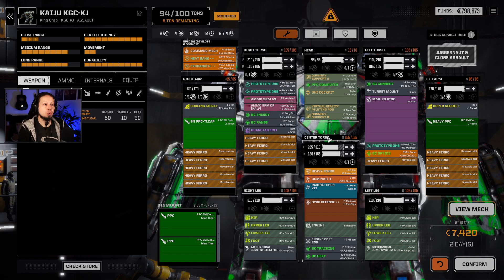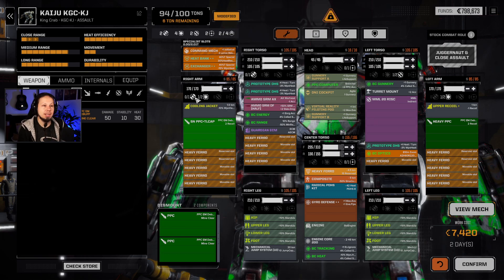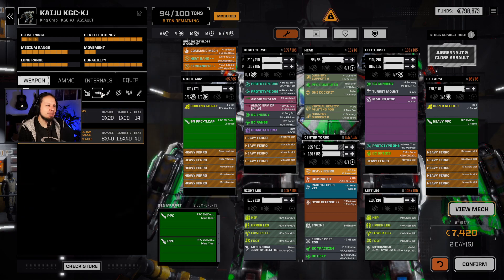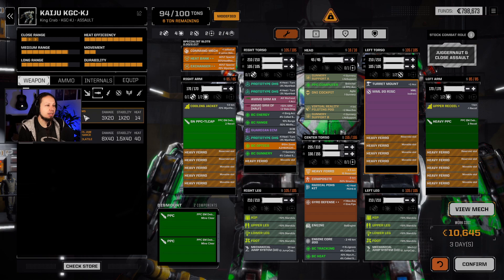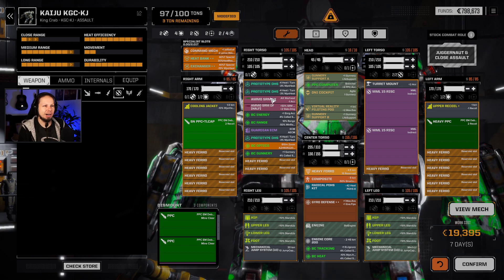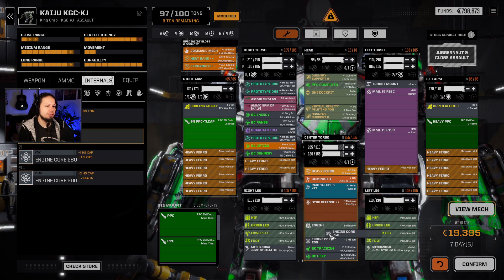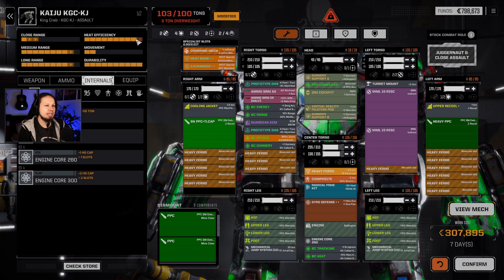The big problem: if we fire all weapons we'll have a heat issue. But this weapon brings two shots, so I could take the two regular PPCs out and save weight and heat for the same damage — amazing. What do we do for additional weapons? We have two ballistic hardpoints and two energy hardpoints. Maybe a plasma cannon? No, they don't count as PPCs. There's also one more missile hardpoint. Do we have two MML-15s? Problem is we don't have tonnage for additional ammo.